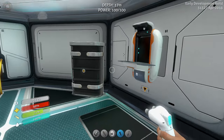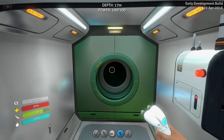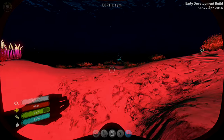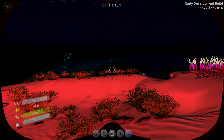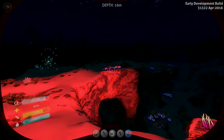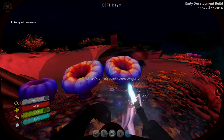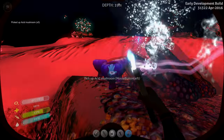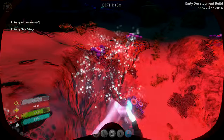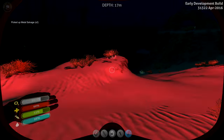We're going to need to build some power cells, which means we'll need more copper and some other materials. Let's just get six of these. We'll pick up that salvage — why not, we're here. If we see something, might as well pick it up. There's some more salvage titanium and look, some more quartz.